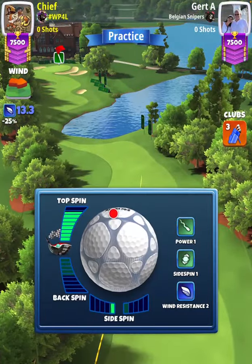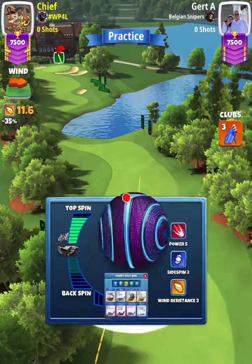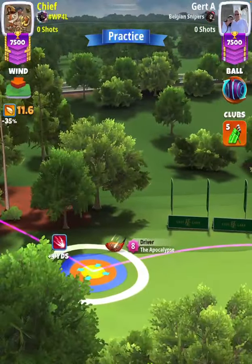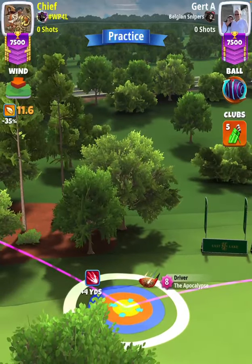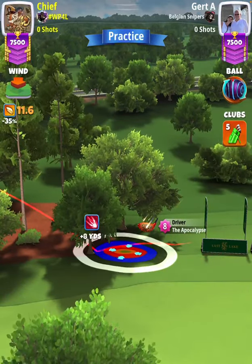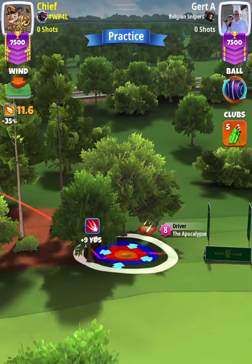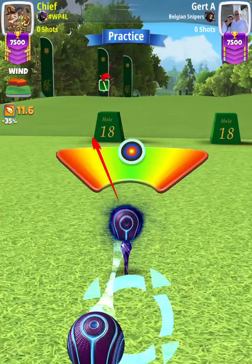Max top spin with one left spin, and then we're going to swap over to our Luminary ball. If you have an Apoc level seven and above, you can swap to that club at this point. P0 max plus 20 elevation is the adjustment, and we're going to push our adjustment so the trees don't obstruct our view.